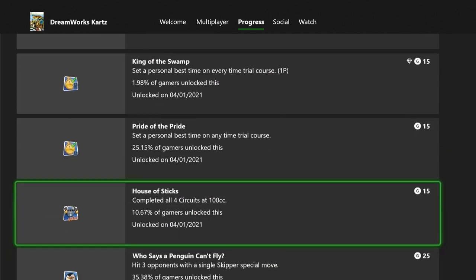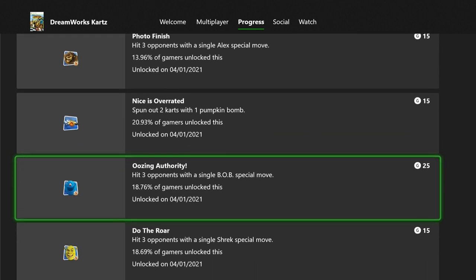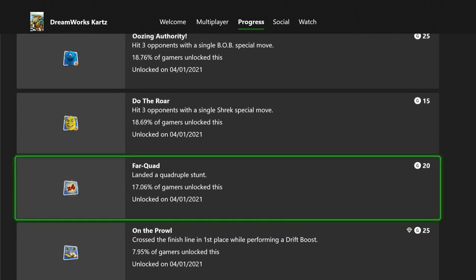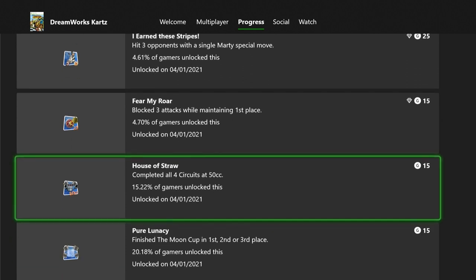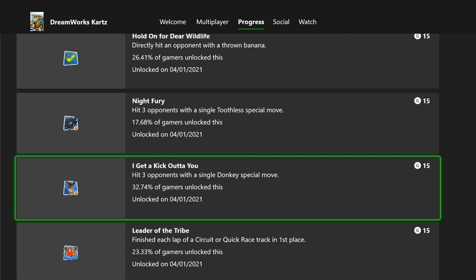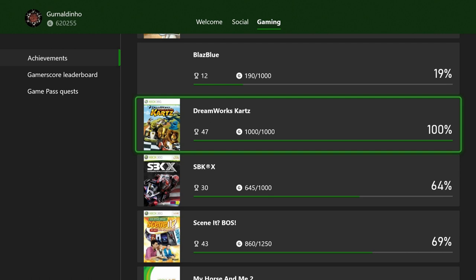With each character you also have to hit three opponents with a single move. The quadruple stunt and crossing the finish line first, blocking three attacks while maintaining first place — just be aware of these and use your shield. Getting the Dreamworks symbols took a while — over 70 of them, some earned from winning, others hidden around tracks. Overall though it was actually fun, well polished and well balanced.